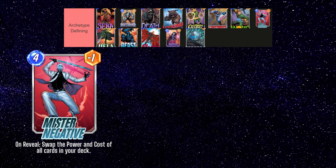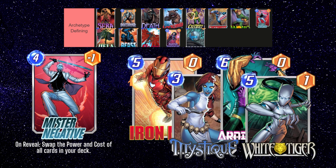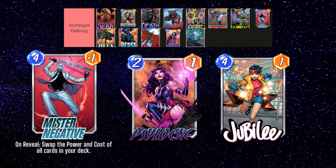Our next card, Mr. Negative, enables a fun archetype that used to be quite strong and is still not too bad, even if it's quite inconsistent. With Mr. Negative's effect, you want to include cards with low power but powerful effects like Iron Man, Mystique, Arnim Zola, White Tiger, Blue Marvel, etc. Some people also run Sarah in their Mr. Negative list to enable even more powerful late-game turns. You can include cards like Psylocke and Jubilee to try to get Mr. Negative on the board as soon as possible.